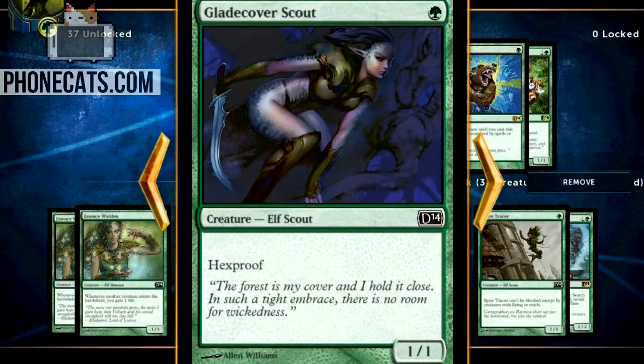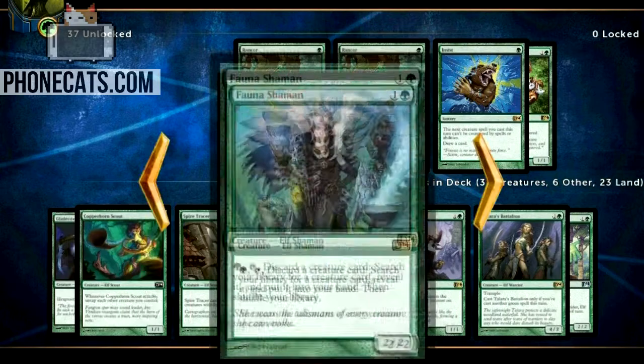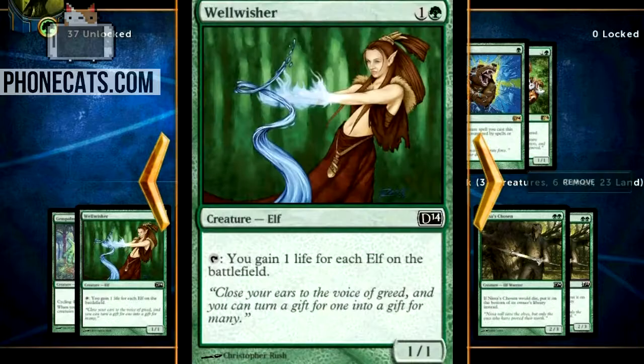So far these are all one-drops that just have crazy abilities and we're just getting started. Here's a one-of: one mana for a 1/1 Hexproof Elf — that is so strong as is, and there's a reason there's only one of those. This Copperhorn Scout: one mana for a 1/1, whenever it attacks, untap each other creature you control.